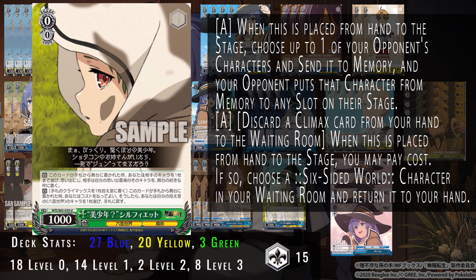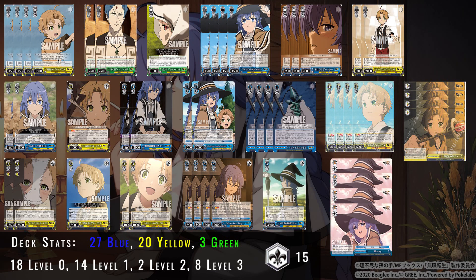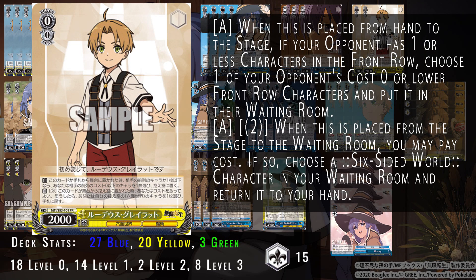We looked at the Roxy brainstormer and the event bonder. We also run this level zero Rudy — when this card is placed on stage, if your opponent has one or less characters in the front row at cost zero or lower, you can put it into waiting room. So you can get rid of cards like the level zero clean cut runner from Kaguya, or runners that are the sole runners on the field like what we see with Slime often enough.